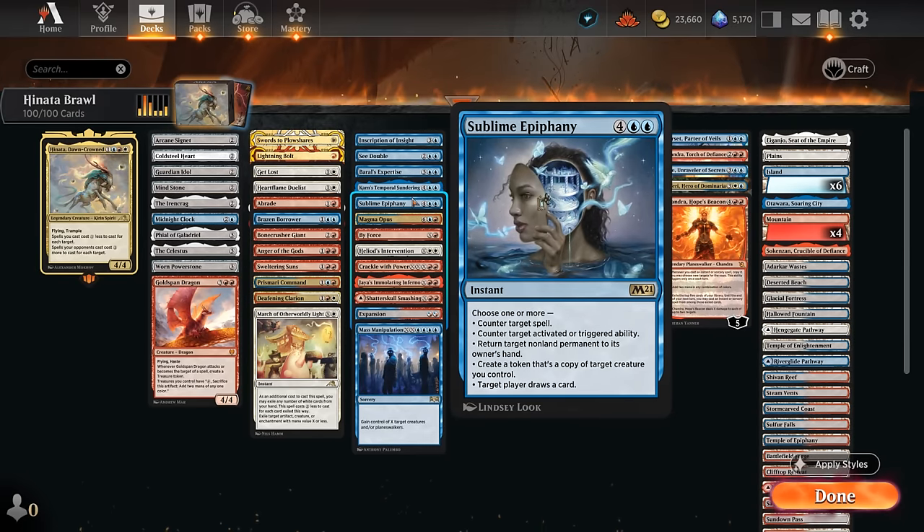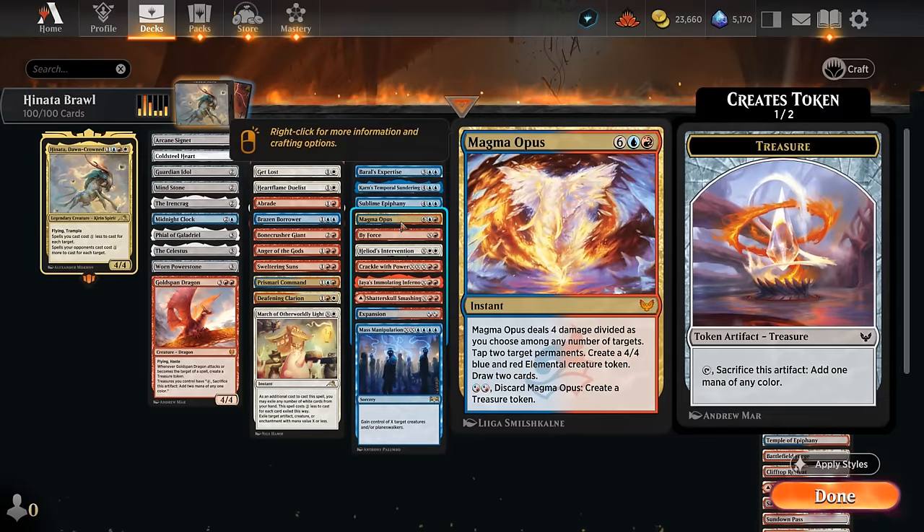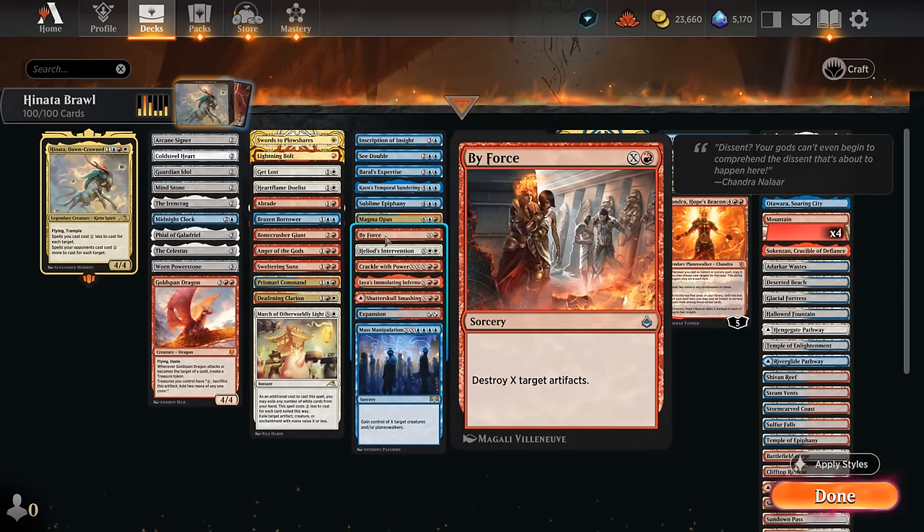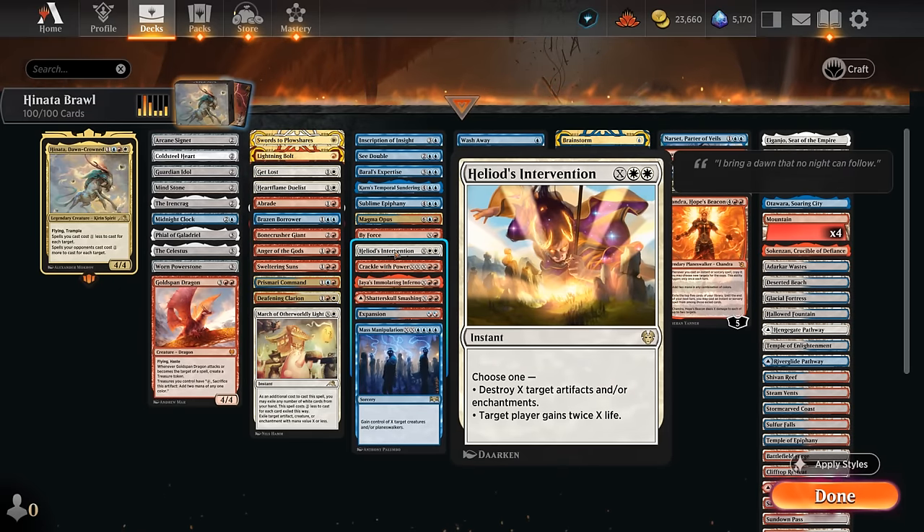Sublime Epiphany has a ton of different targets: it can counter a target spell, counter an activated or triggered ability, bounce a permanent back, copy a creature we control, and draw a card targeting a player — so it can easily be cast for just double blue. Magma Opus can be cast for just a blue and a red if we target four different things and tap two lands down, and we get to make a 4/4 token and draw two cards. By Force can destroy multiple artifacts for just a single red mana with Hinata in play. Heliod's Intervention deals with both artifacts and enchantments for double white.